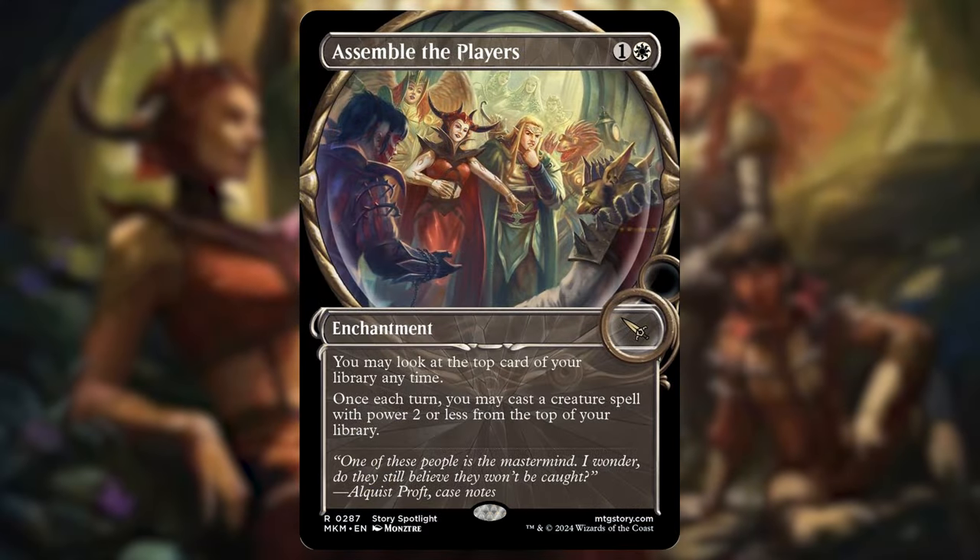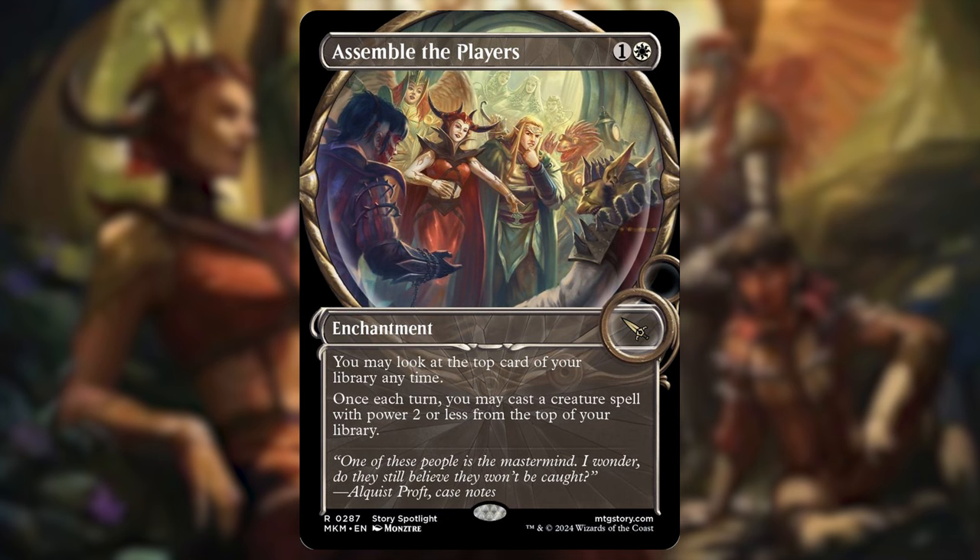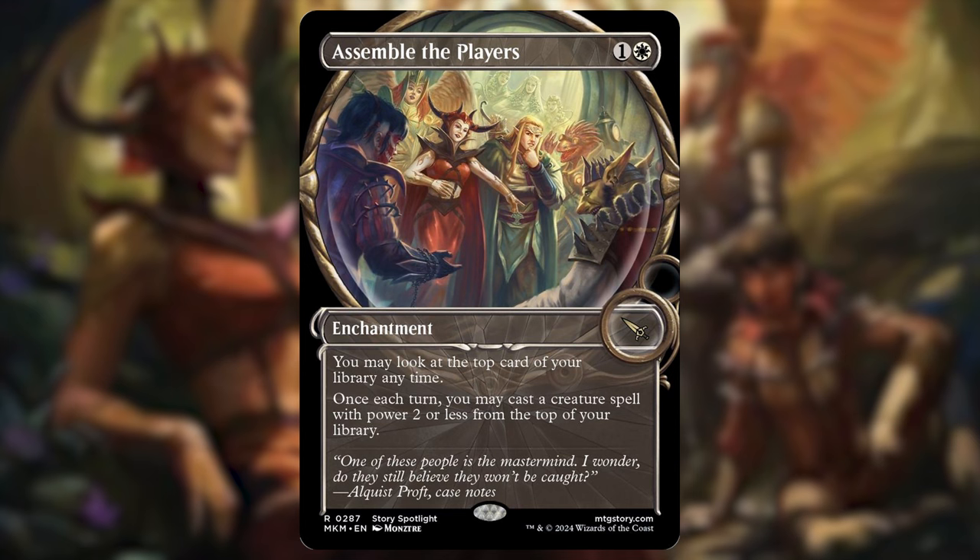Similarly, we have another card out of Karlov Manor obviously made for this commander: Assemble the Players — one and a white enchantment. You may look at the top card of your library anytime, and once each turn you may cast a creature spell with power two or less from the top of your library. Not exactly card draw, but you are casting stuff off the top of your library that you didn't have access to before — which is basically card draw.